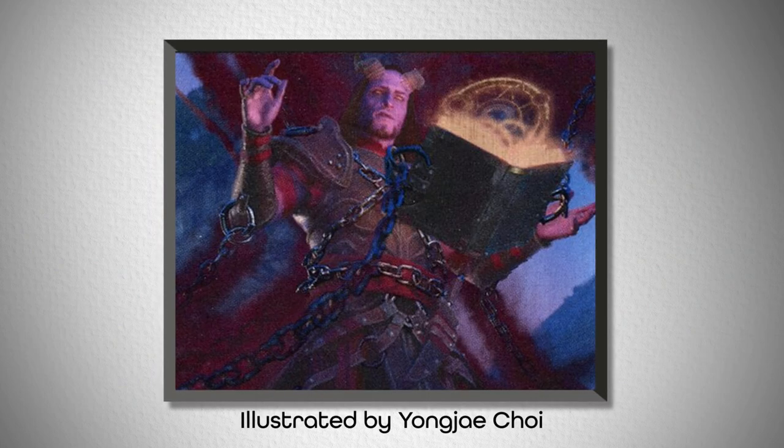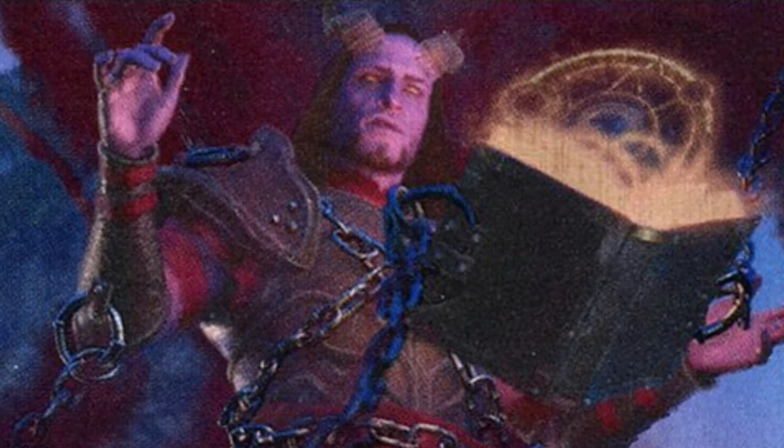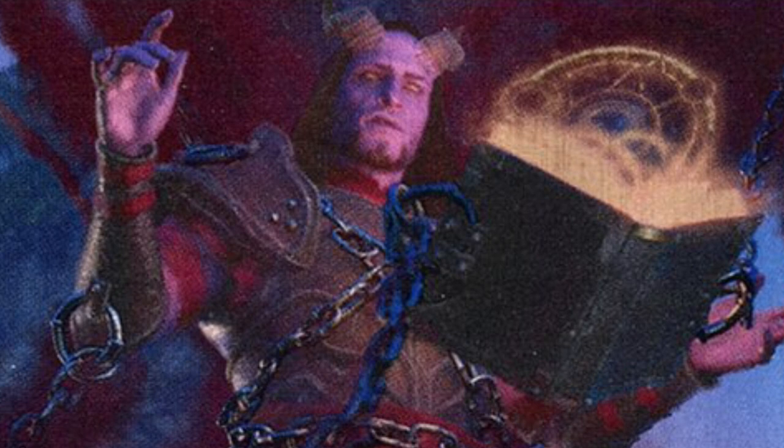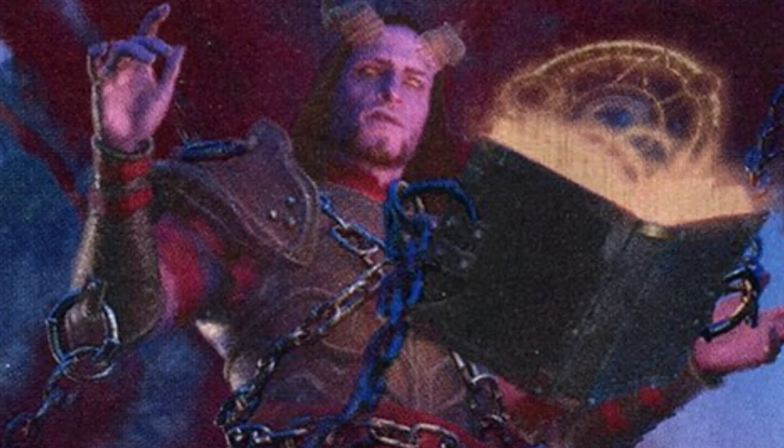Next up we have Prosper Tomebound, which is a treat to try to match up correctly. If you look at his art, you'll see something that doesn't match many other Rakdos colored commanders — you'll see a large selection of purple and violet hues, which accent the reds and blacks of his skin and his card frame. Secondly, you see chains, which thematically were fun to try to find in the card arts.